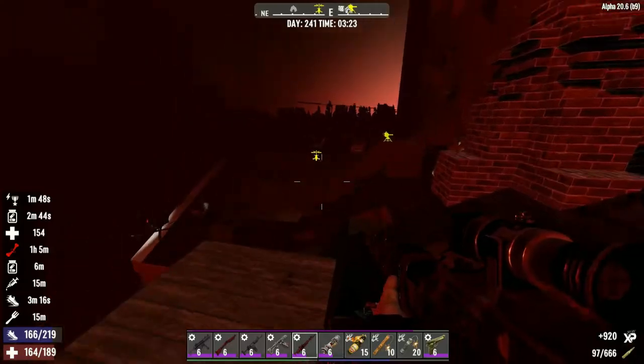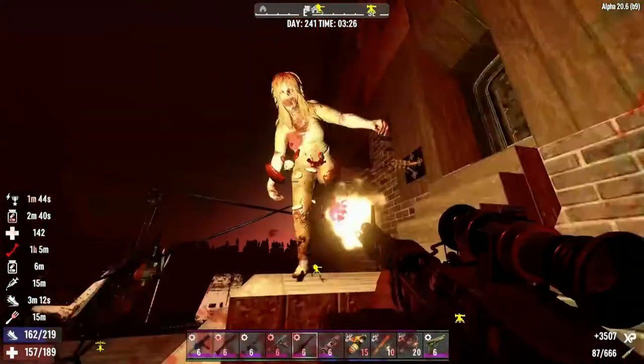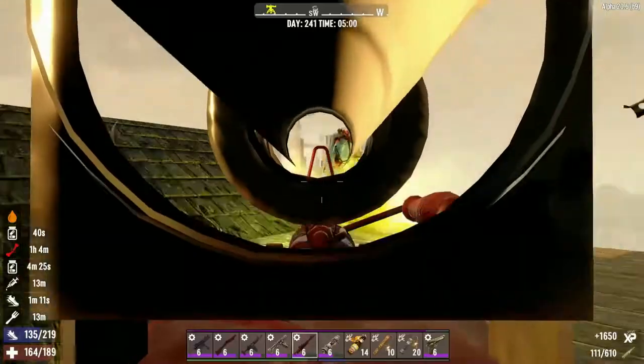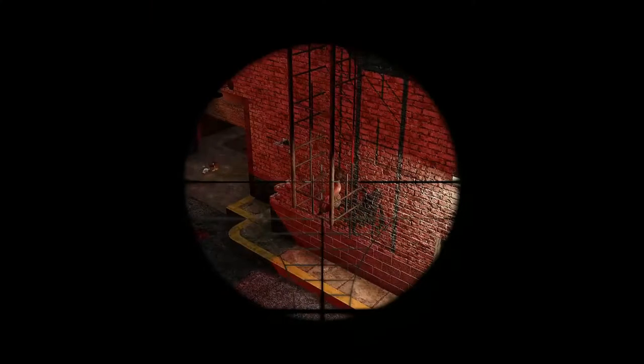The zombies before the blood moon will be very docile, very slow, and easy to defeat. But on that 7th night, they will become a lot faster, a lot more aggressive towards the player, and actively search them out.